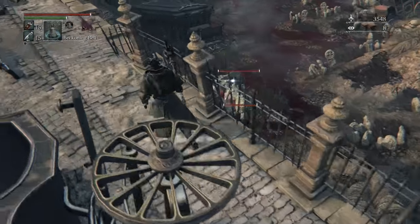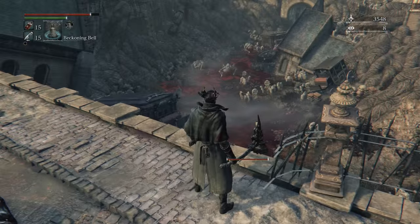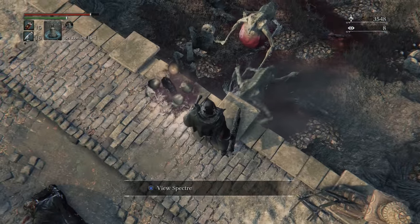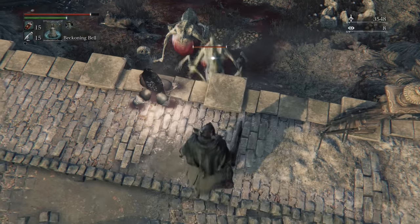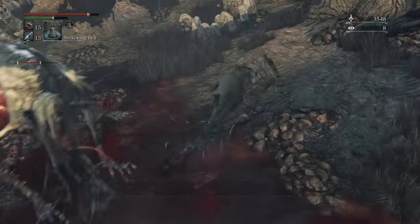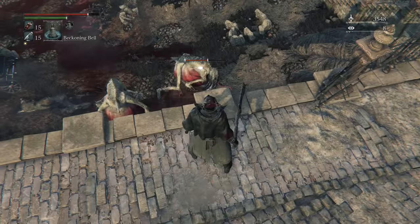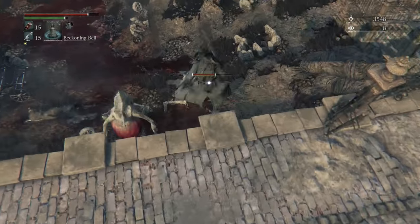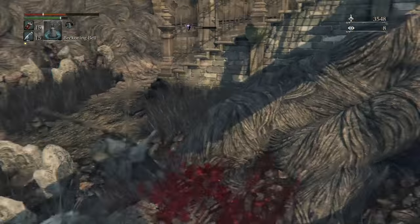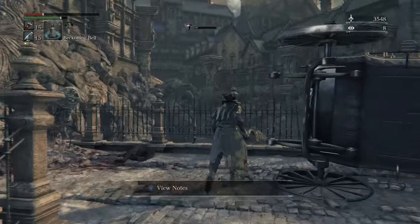I try it again and then switch back to my saw cleaver to compare the damage. About 300 damage with the hammer, and with the saw cleaver just over 400 on the drop attack. Then I try the saw cleaver's open attack with it tricked, and it's less. I'm not sure why — possibly because the blade serration is on the back end. But that's also a plus 8 weapon rather than plus 5.